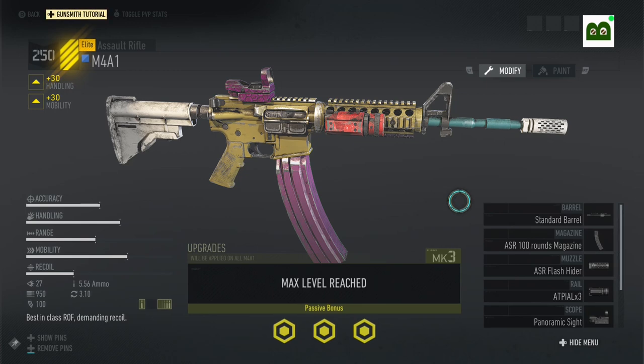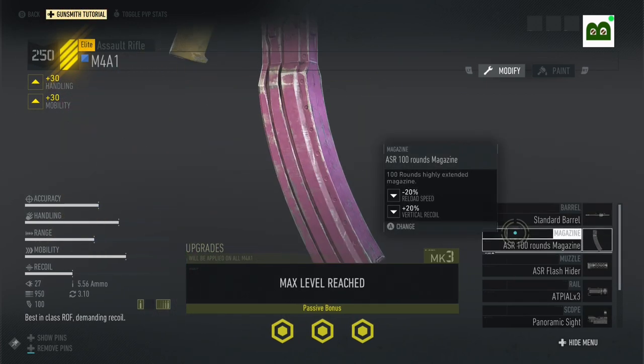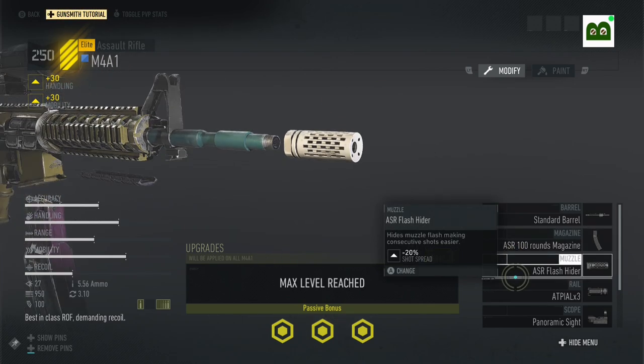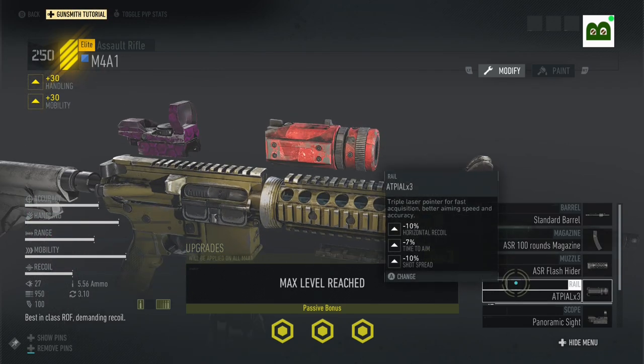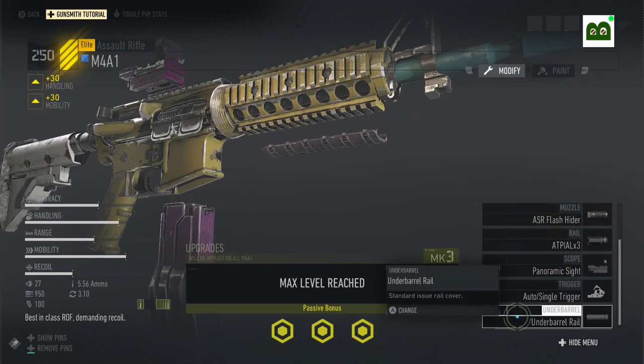Of course, everybody has their preferences, so this is not intended to be an end-all, be-all guide — I'm just trying to help you make better decisions when choosing your firearm. Here I'm just showing my personal setup for my M4A1. I have the standard barrel attached, but I've since changed that to the short barrel after seeing that the range doesn't make a huge difference.